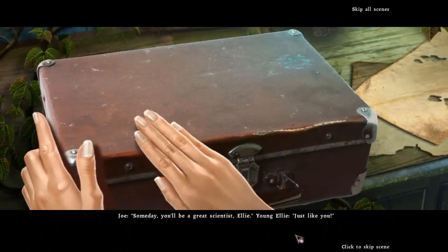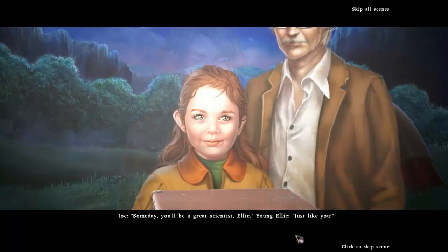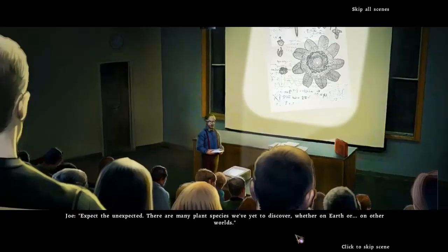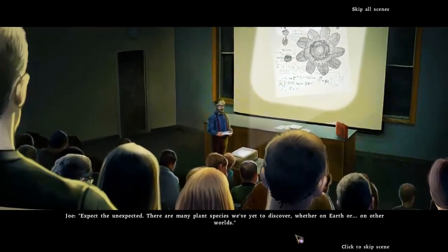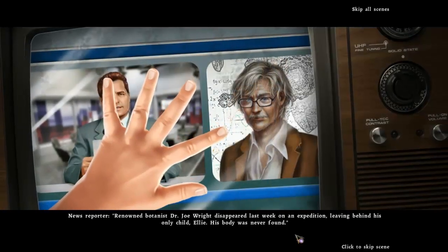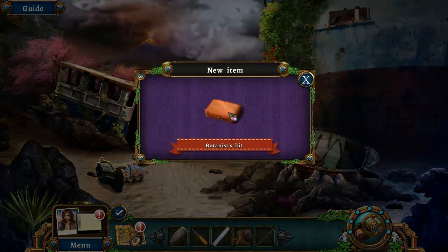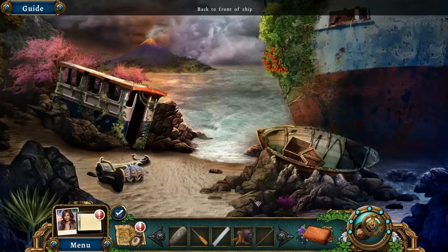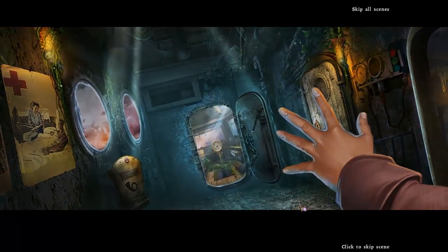Sweet walking stick. Cut scene? Someday, you'll be a great scientist, Ellie. Just like you. Expect the unexpected. There are many plant species we've yet to discover, whether on Earth or on other worlds. Renowned botanist Dr. Joe Wright disappeared last night on an expedition, leaving behind his only child, Ellie. His body was never found. So what you're saying is Ellie raised herself all these years? Mr. News Report, I think you need to get your words better. That's the same hand as little Ellie's.